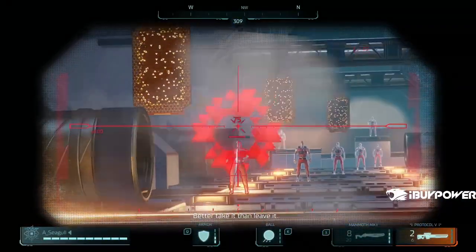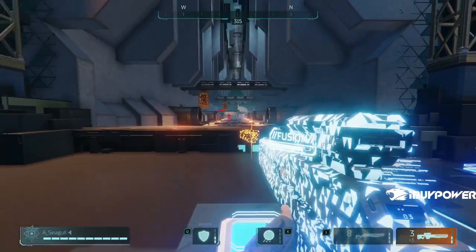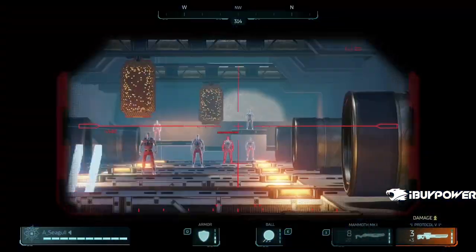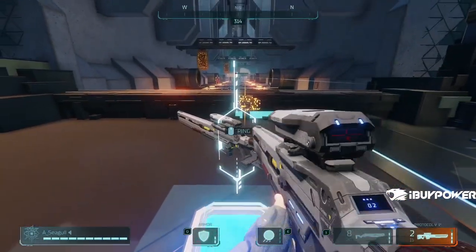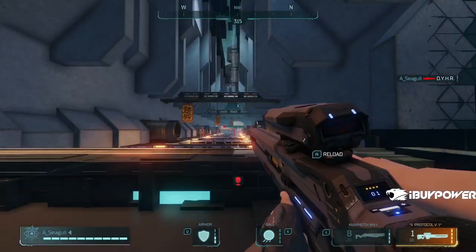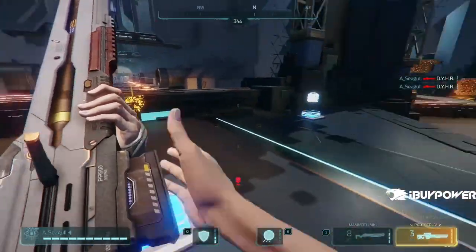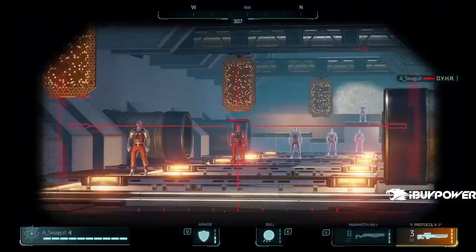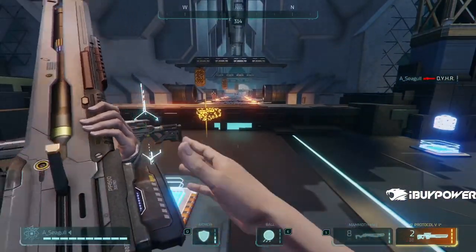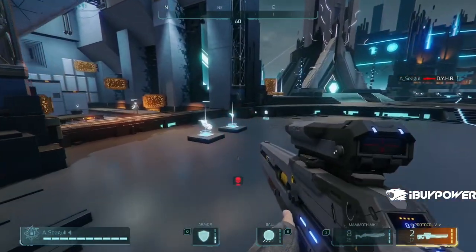Next up we have the Sniper Rifle, otherwise known as the Protocol V. The Sniper Rifle is probably the most overpowered gun in the game in my opinion, if you're a good player. As anyone who plays Battle Royales knows, hit-scan snipers should not be a thing, and this hit-scan sniper fully upgraded one-shots on headshots. It's super obnoxious to play against. One of the most annoying loadouts is players who use both the Sniper Rifle and the Komodo grenade launcher together — a very powerful combo.